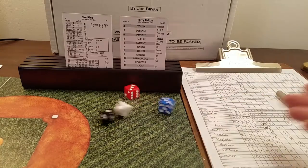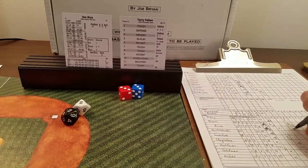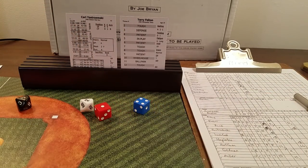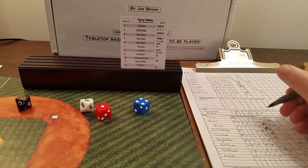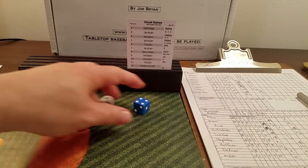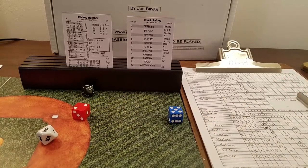Jim Rice faces Felton, who is pitching very well but getting no run support. Six is patient, 22 — a two-out walk to Rice, only the second walk of the game. Yaz comes up — five is in play, 52 out of range, grounder to third, ends the inning. Five innings in the books, still 2-1 Red Sox. Both pitchers' fatigue rating is six, so we'll keep an eye on that. Rainey faces Mickey Hatcher.